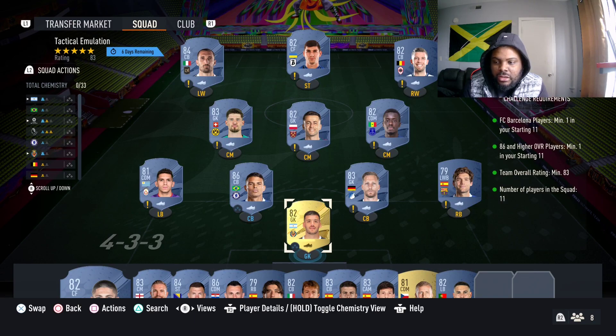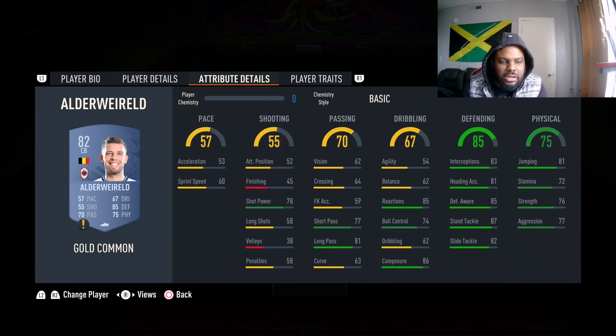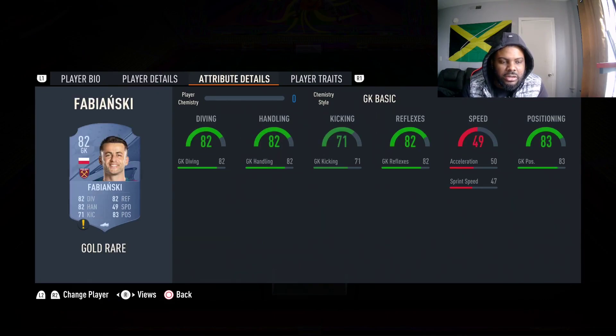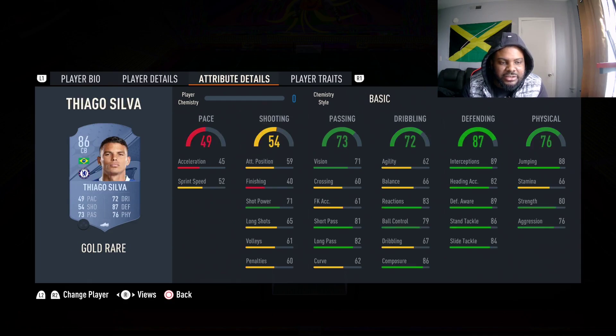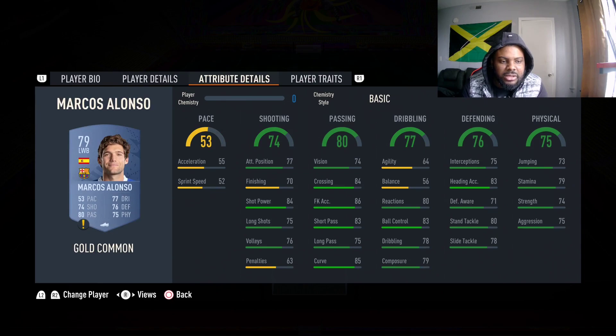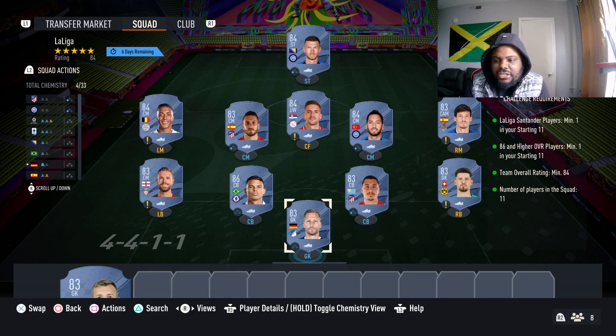For the first squad we need a Barcelona player, a 86 or higher rated player, an 83 minimum squad rating, and 11 players in the squad. First up we got Keilini, Malinovski, Adewael, Kobe, Fabianski, Guy Tovera, Tiago Silva, Barman, Marcos Alonso as the Barcelona player, and Roley Ingo. This squad is gonna cost about 14k.